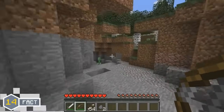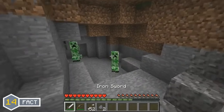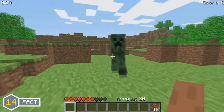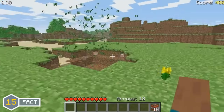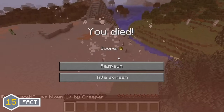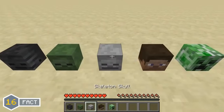A drastic change was made to the creeper, as back in the earlier days of Minecraft it actually had a different method of attacking and died differently. In the survival test version of Minecraft, the creeper actually had a melee attack and hit the player directly. They would also only explode when you killed them, and not when they got close to you. But we now know creepers as those things that sneak up behind you, blow up, and pretty much ruin your day.